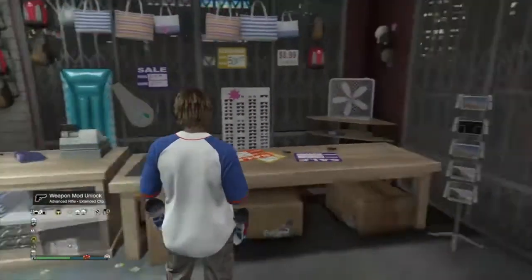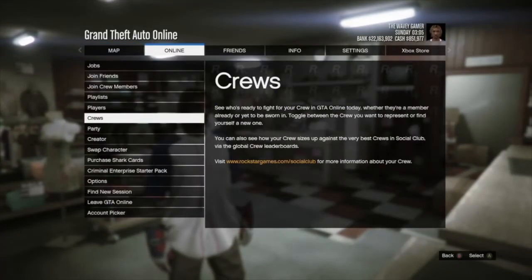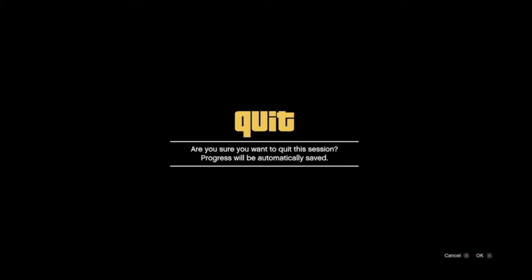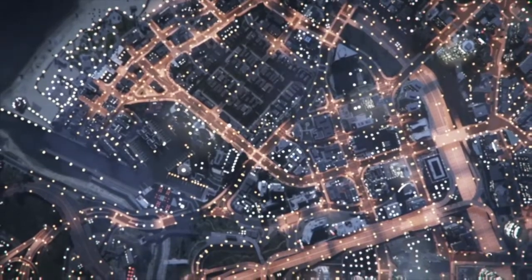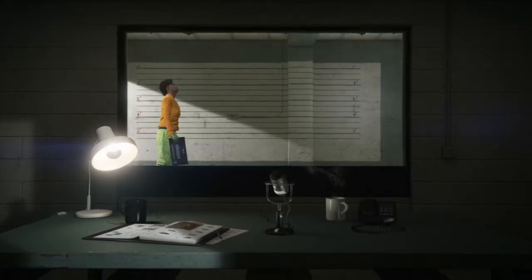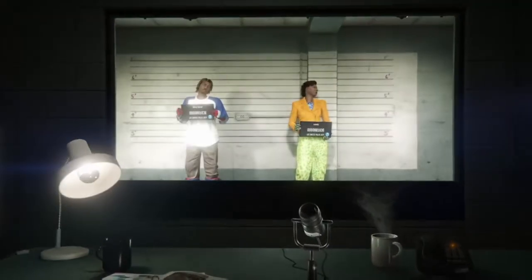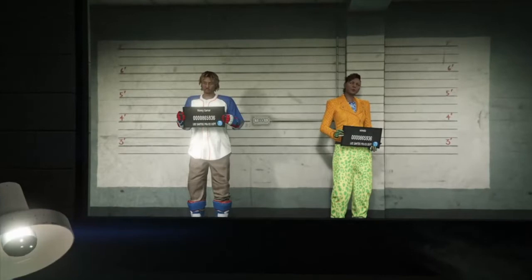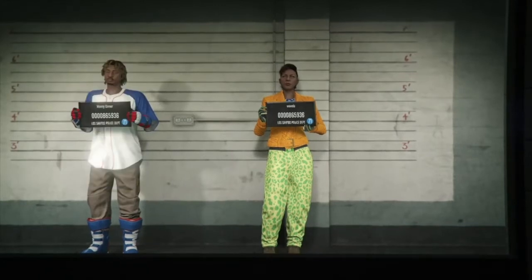After you do that, everything is set up on your male character. Press start, go online, swap characters to your second character — which needs to be a female character. If your second character is male, you're gonna have to delete them anyway, so delete them and make a female character. You're gonna need a female for this — it's a component glitch. Swap to your female and go to an invite-only or private session, any type of session. We're going to spawn in on the female, go to the clothing store, and put on the proper components to transfer back to the male to get that modded outfit.